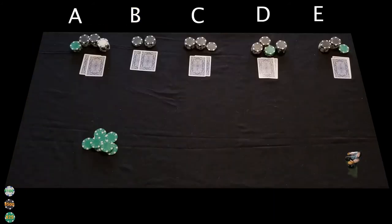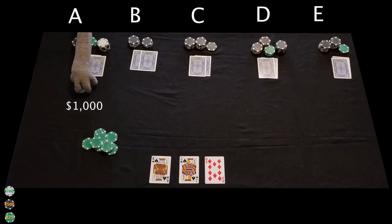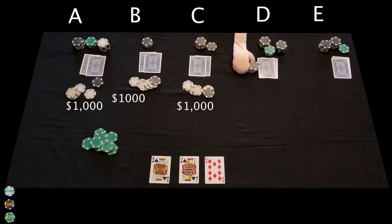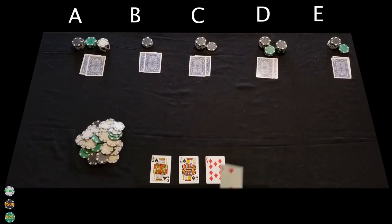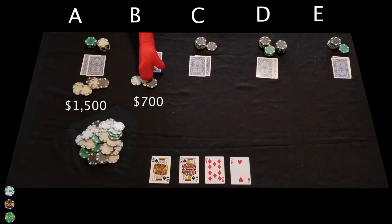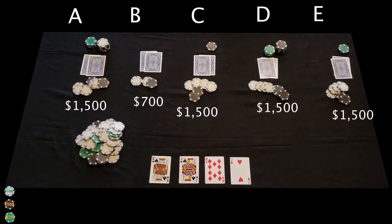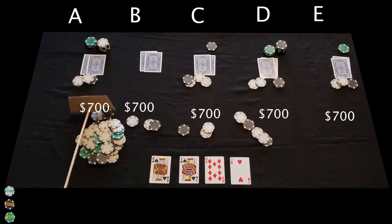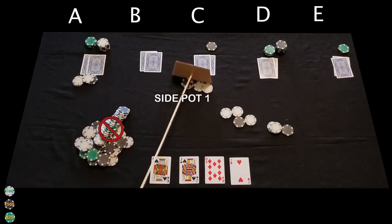For this next example, it's pretty much the same, but this time two players will go all in at the same time on the river. Let's start at the flop for a brief review. Player A bets $1,000 and all the other players call the bet. These chips go to our main pot that already has some chips in it from the pre-flop betting. The card for the turn is placed and the betting ensues. Player A bets $1,500, player B goes all in for $700, and players C, D, and E call the $1,500 bet. Since player B went all in for $700, we'll take $700 from each player and put that into the main pot. The main pot is now closed. The remaining chips go to side pot one.